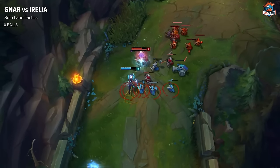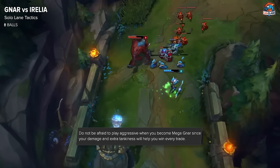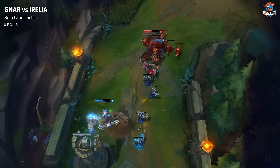When you're about to have Mega Nasus, you shouldn't be afraid to harass Irelia, because with Mega Nasus your trades should not even be close. Irelia shouldn't be next to you when you're about to have Mega Nasus.